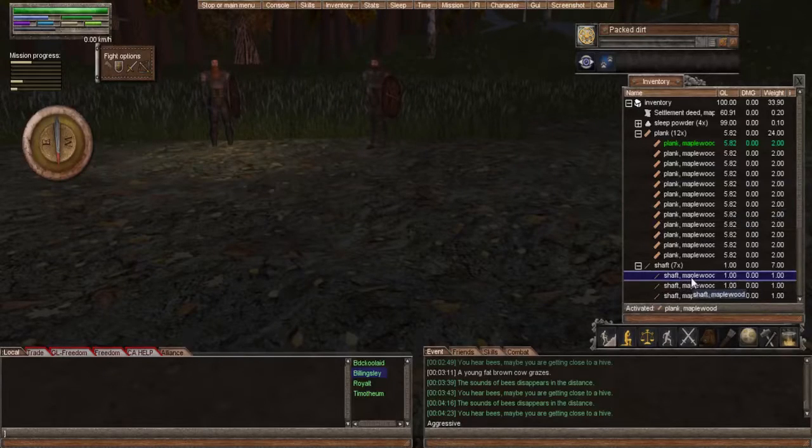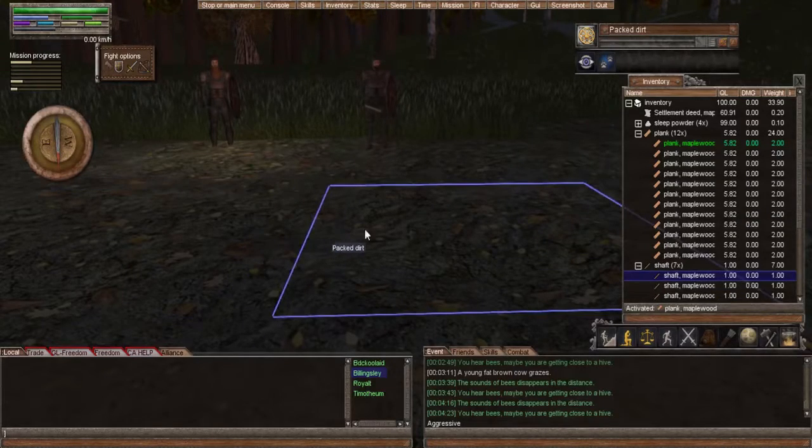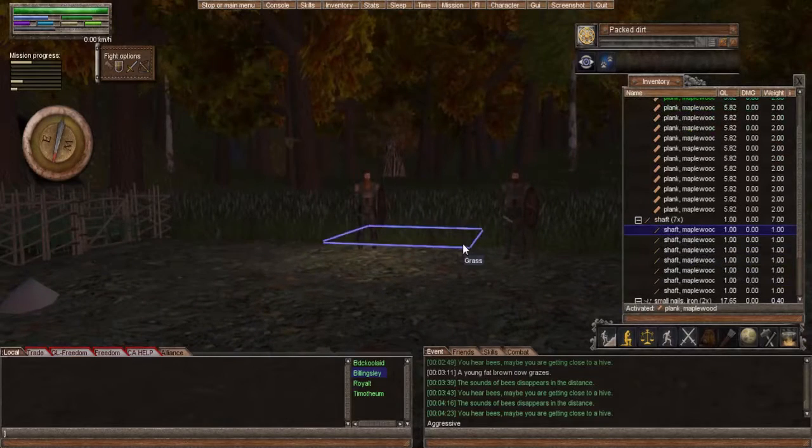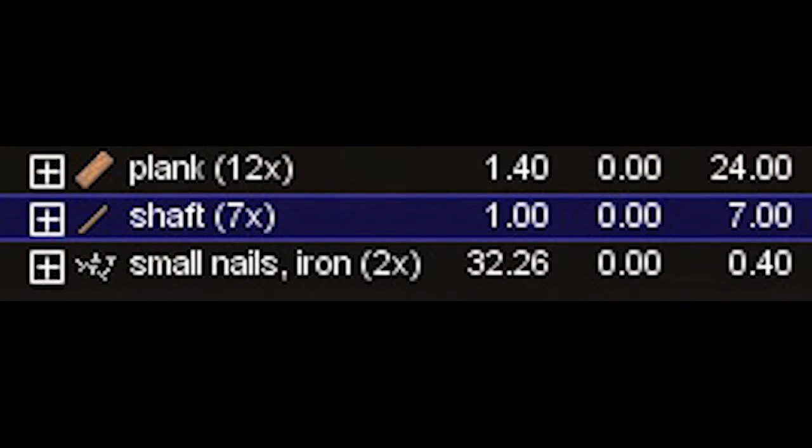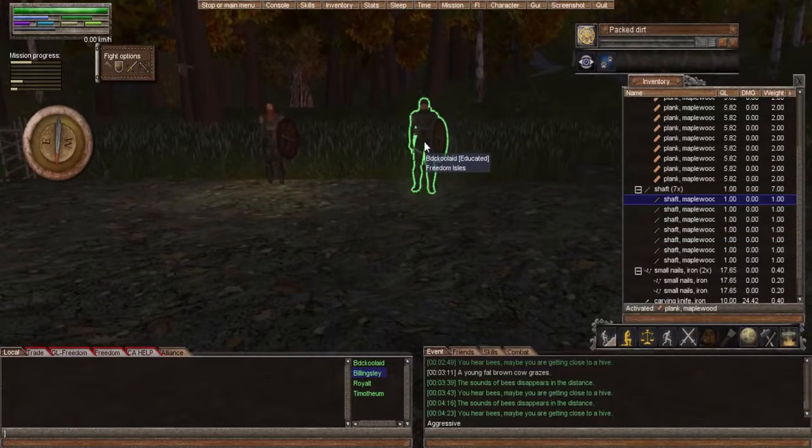Hey, what's up guys? It's the Wormian here coming at you with a tutorial video today. I'm gonna show you guys with my friends how to make a small cart. The items you will need are 12 planks, seven shafts, and two small iron nails, which I provided to everyone here already too.